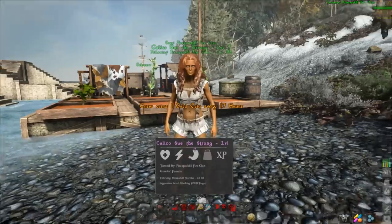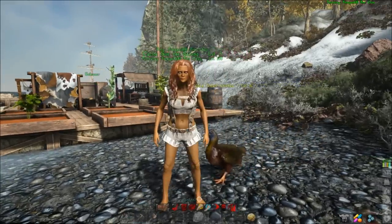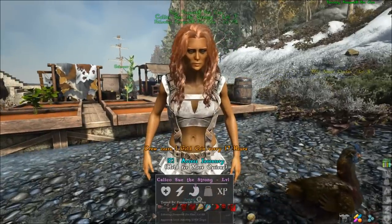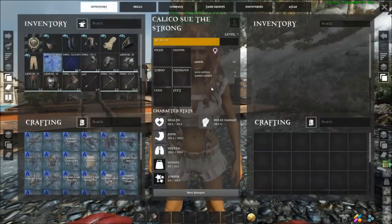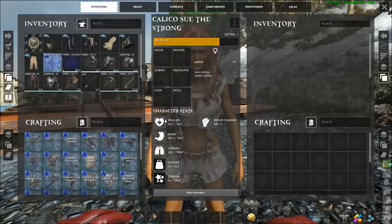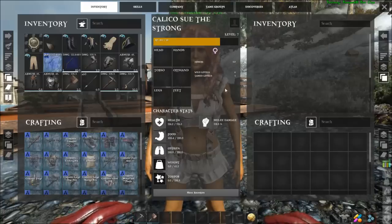Once you have a crew member, there are a few different things you can do with them. We'll talk about stuff off the ship first. Hit F to access their inventory — they have slots for armor, offhand, and all that. They do gain levels as you use them, and you can apply points into health, melee, food, oxygen, and weight.